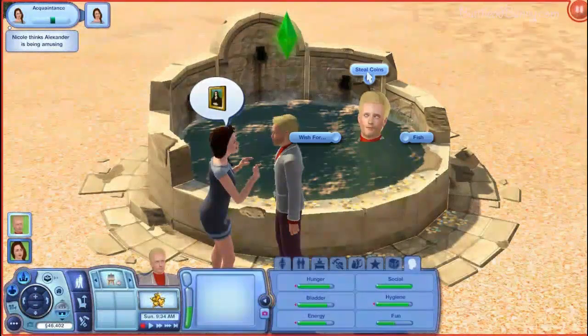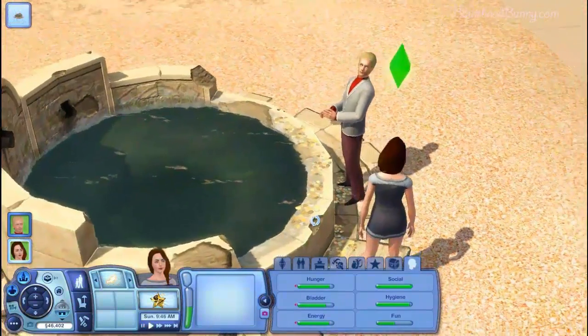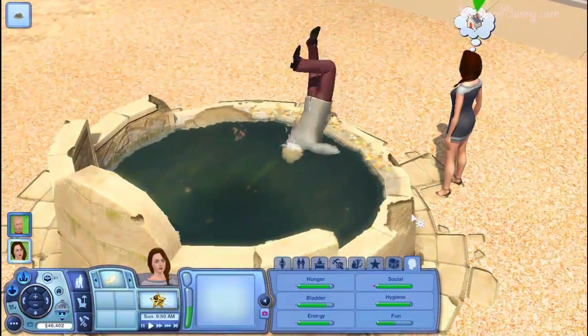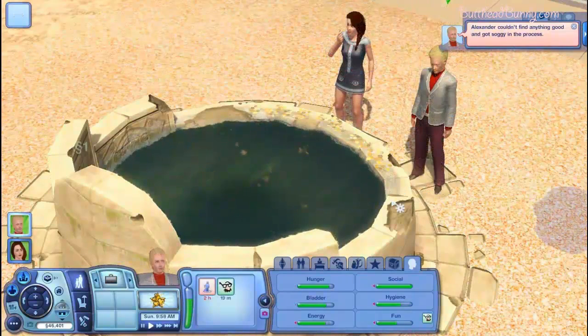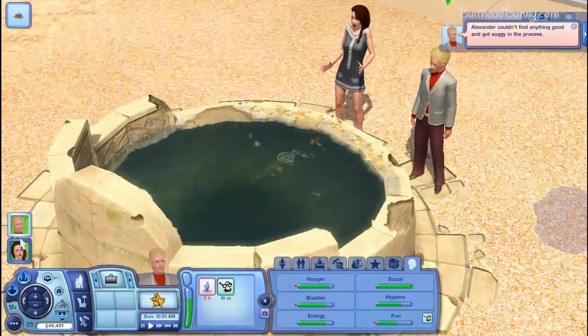First, I'm going to have Alexander steal some coins — you know, you've got to steal some coins. He just gets soaking wet. It says Alexander couldn't find anything good and got soggy in the process. That's what you get for trying to steal coins, you big baddie.